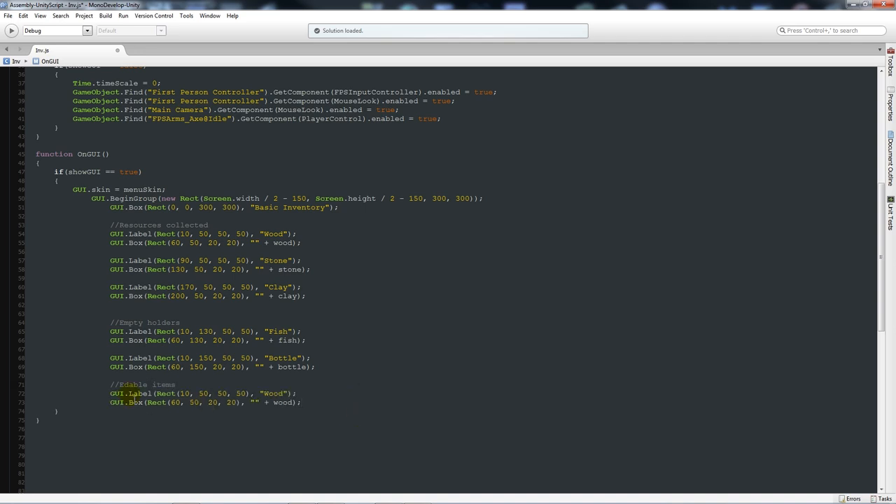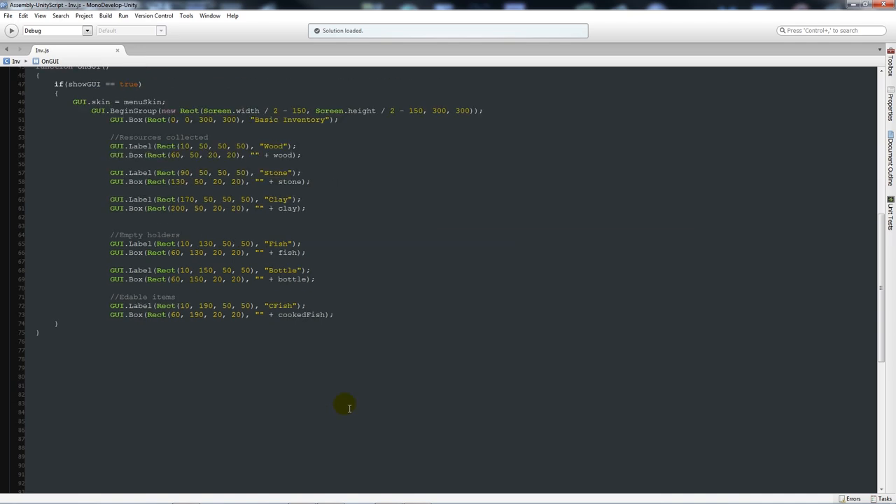For cooked fish, we're going down again: label at 10 across, 190 down, 50 by 50, text 'C.Fish' for cooked fish - if you want to write 'Cooked Fish' in full, make the box 50 by 50 bigger to fit it. Then GUI box: 60 across, 190 down, 20 by 20, variable 'cooked_fish'. Save that.